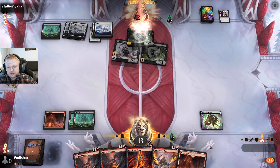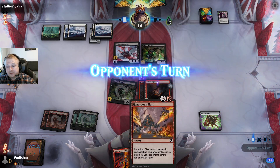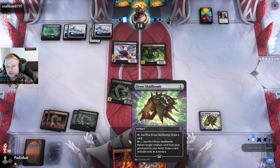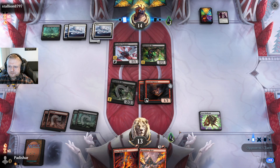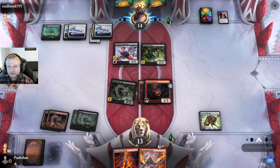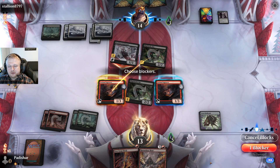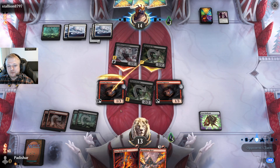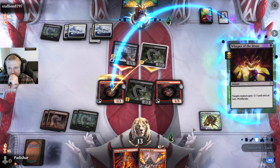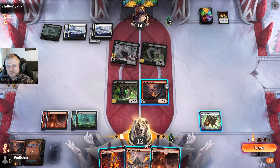I at least drew the second red mana. When this dies it will proliferate so it takes my poison count up — I think I just have to use the Blast to kill the Siphoner. I hope they play something with one toughness. I need to get rid of this because it's going to take my poison count up. I don't want to double-block if it's an indestructible detached trick — I'll let one of my Engravers trade. Same outcome — now I'm up to seven poison, so I do need to use the Blast here to get rid of the Siphoner.